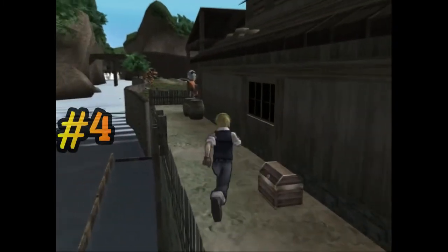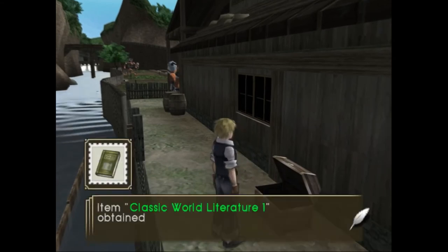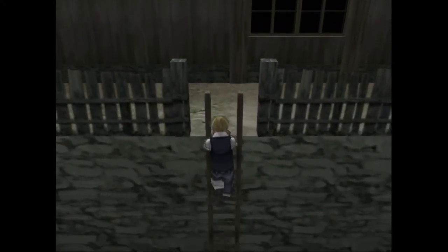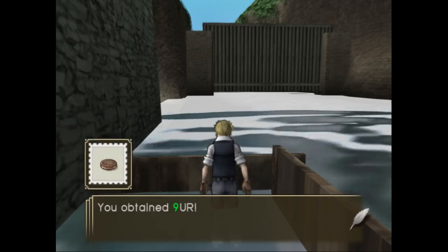If you go around the back of the house here there's a chest. We open it up and get a nice Classic World Literature number one. And if you go down the stairs here you'll find a small river, and if you peer into it you will find 9 UR.